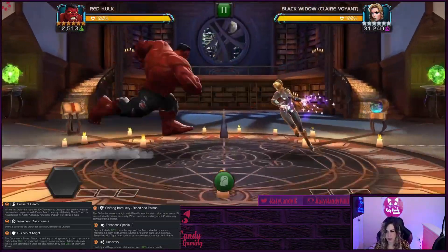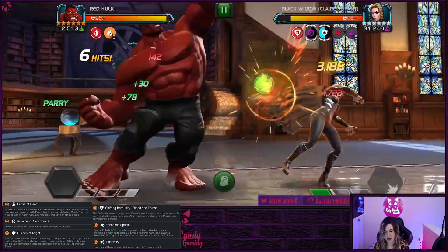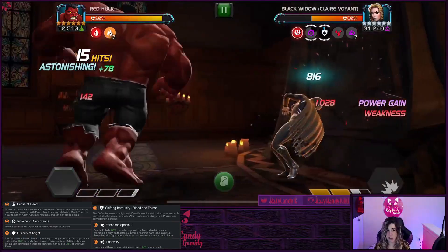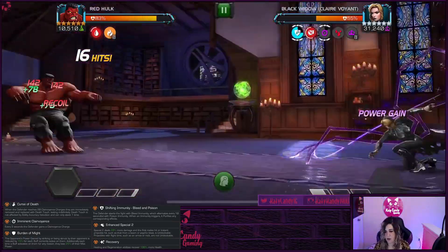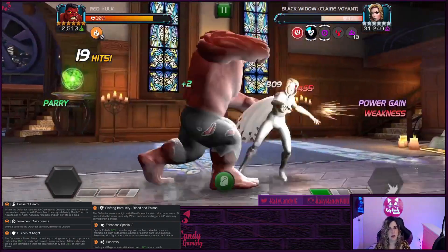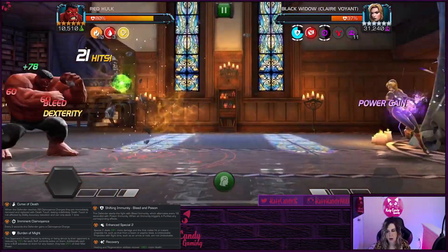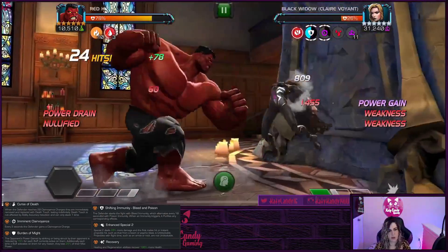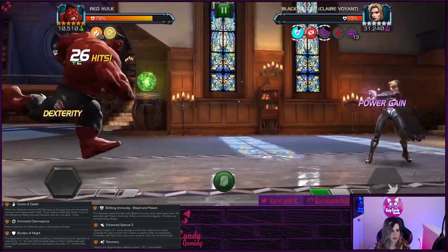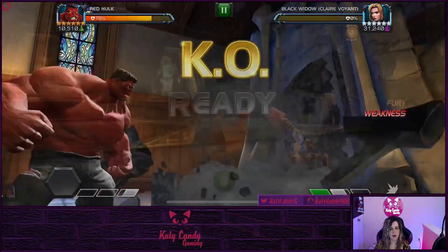Now we're moving on to Black Widow Clairvoyant with Curse of Death — at 20 Clairvoyance charges, she gets the Death Touch, so don't get hit. She has Imminent Clairvoyance, meaning she gains a Clairvoyance charge every three seconds, so she'll hit 20 relatively quickly. She also has Burden of Might, Shifting Immunity, Enhanced Special Two, and Recovery. Red Hulk is my go-to when fighting Clairvoyant, but really any champ that hits hard will do well. The Shifting Immunity is a bit tricky to work around, but if you can manage it, you should be fine.